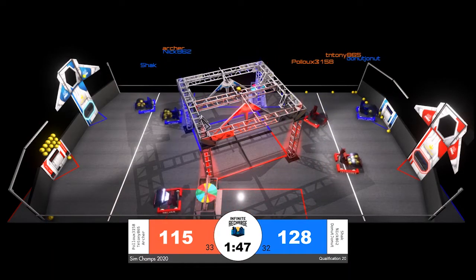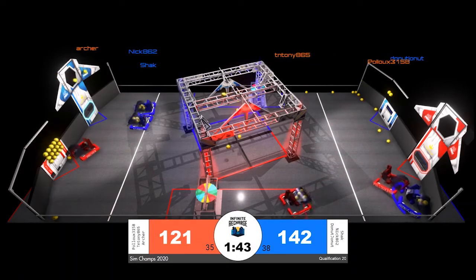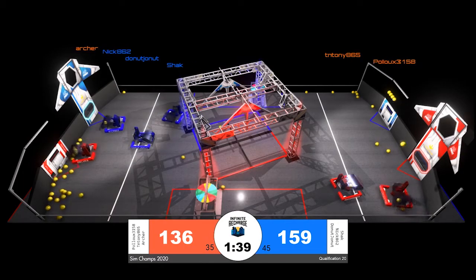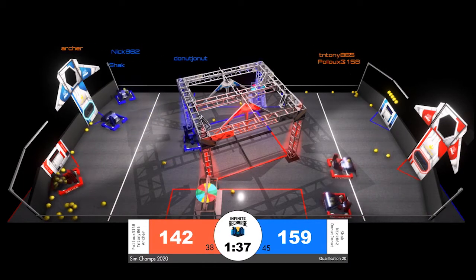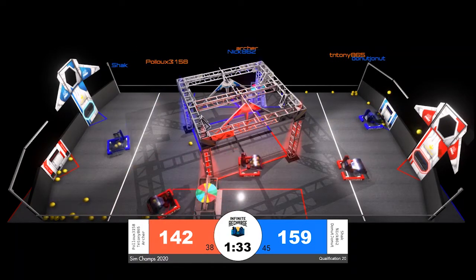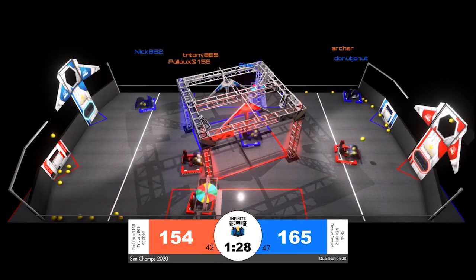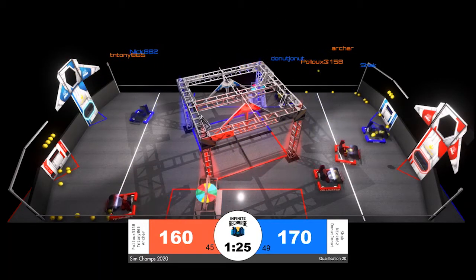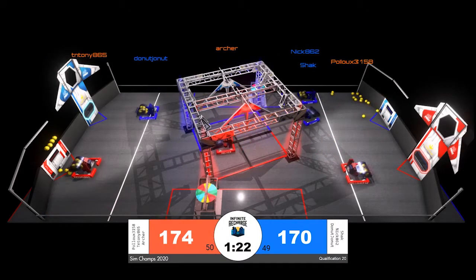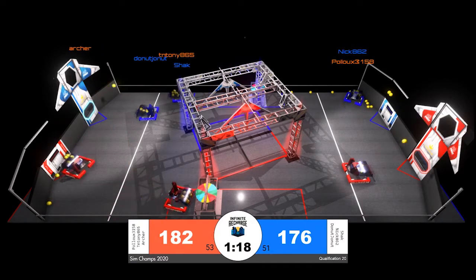The blue alliance has a lead, with Shack and Nick working together, but some defense from Archer might slow down the blue alliance. Regardless, they put up at least 10 more power cells — blue's score now 159 to 142, with a minute and a half remaining. T and Tony empty their hopper, cycle back, and join Pollux near the red alliance loading station, while Archer puts up another hopper for red, giving them a four-point lead.